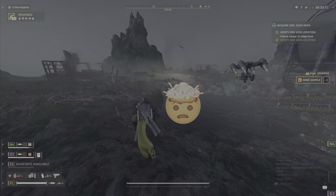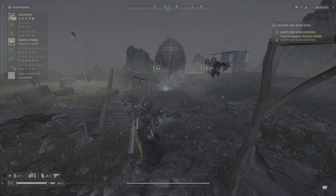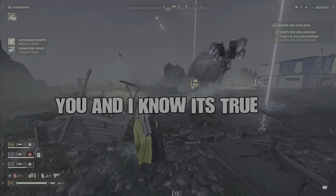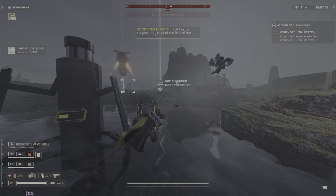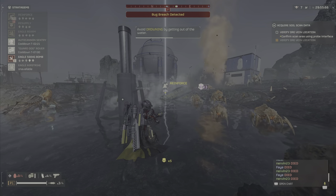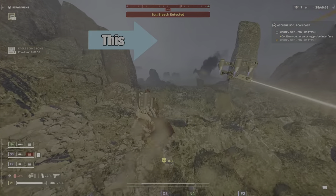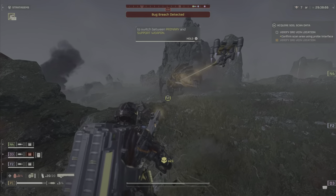Moving to energy weapons — the LAS-5 Scythe looks and feels cool but it's garbage. It can have essentially infinite ammo, but if it overheats on a hot planet or in general, you're stuck reloading. It has good range but the laser damage just isn't good. I'd rather have it on the Rover drone hovering over my head than actually hold it. It goes in the bad category.